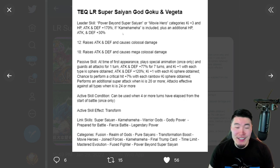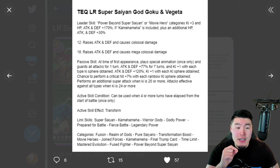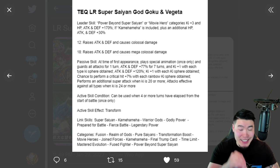The 12ki super attack raises ATK and DEF and causes colossal damage — so infinitely stacking ATK and DEF. The 18ki super also raises ATK and DEF and causes mega colossal damage. For the passive: at first appearance, plays a special animation once only — that's the animation we saw in the login movie — then guards all attacks for one turn, ATK and DEF plus 77% for seven turns, and ki plus one with each type ki sphere obtained, plus ATK and DEF plus 120%.